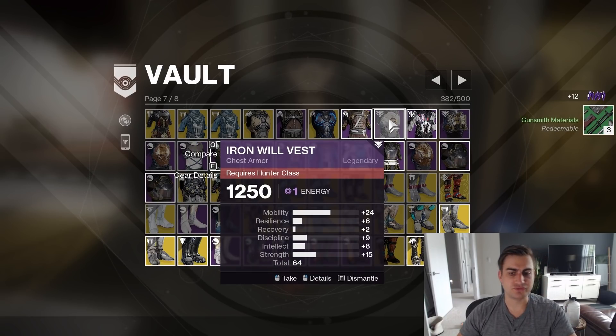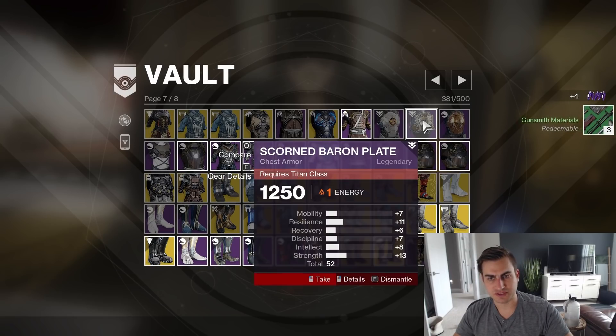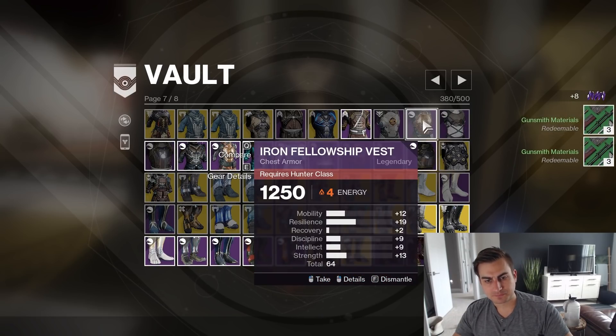Iron Will at 64, High Mobility — keep that. Legacy's Oath — this is mostly for Transmog. Transmog. This is for Transmog for sure. Iron Fellowship at 64 with that Recovery.